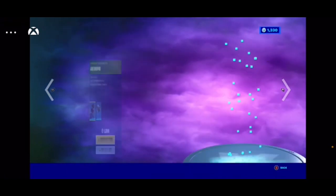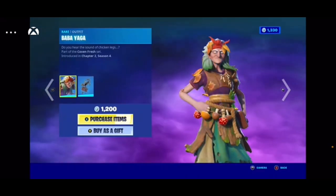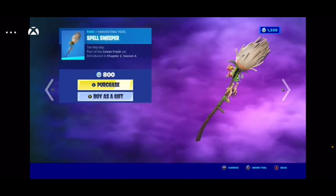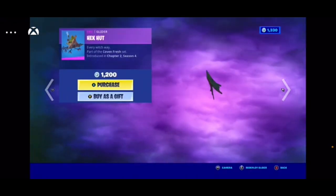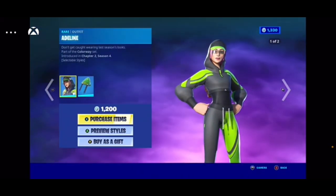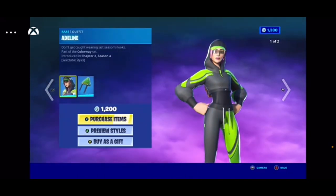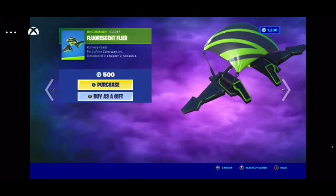We've got Headlock, Trappy, Jaw Dropper. And we got Babayaka — that's funny — and her backbling, I think that's a girl. Auric, Spell Sweeper, which is a Harvesting Tool, and a Hex Hot Glider. Next we got Adeline, and she has a Default and a Hood Down style. They're both pretty cool. Her backbling, Cyclostics, and her Fluorescent Flyer. Pretty cool.